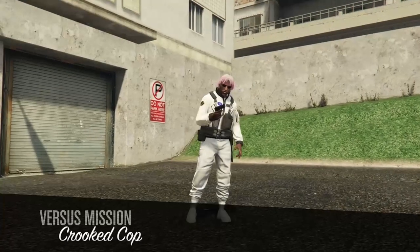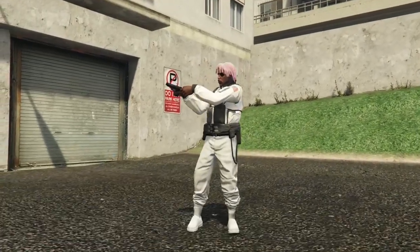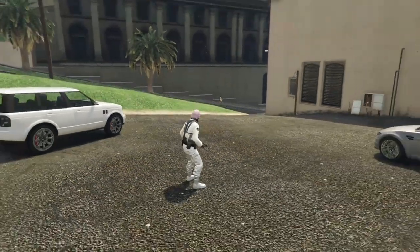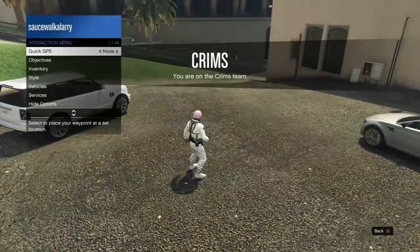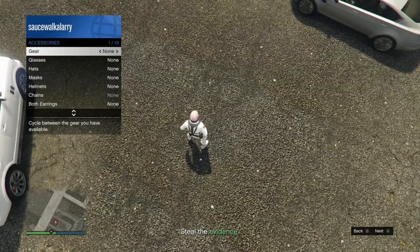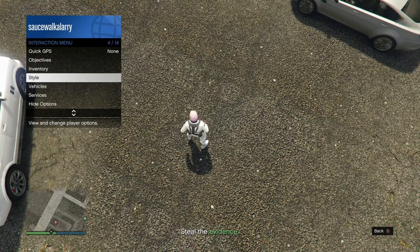When you get loaded inside of Crit Cops, open up your Interaction Menu, go to your Styles, go to Accessories, and put on either a rebreather or an earpiece — whichever one, it doesn't matter. Once you've got that, open up your phone and quit the job from your phone.